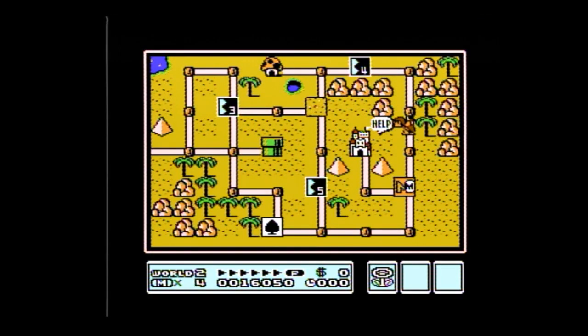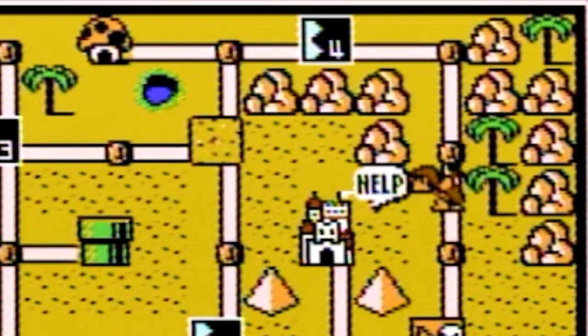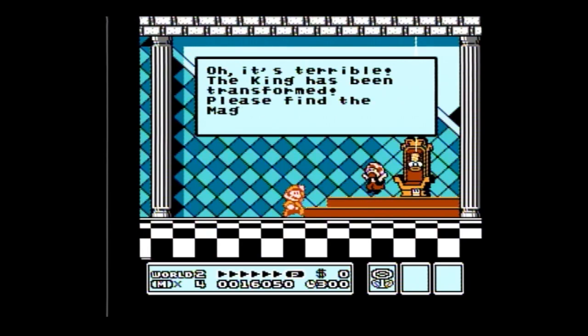Next thing I wanted to talk about is the boss pattern. In World 2, if you beat the pyramid and you get a movement of 1 with the hammer brother, I'm going to show you what the boss pattern looks like — it's very easy. If you get a movement of 2, it's very similar; you just have to react a little bit faster. I'm just going to show you the more likely scenario, which is a movement of 1.